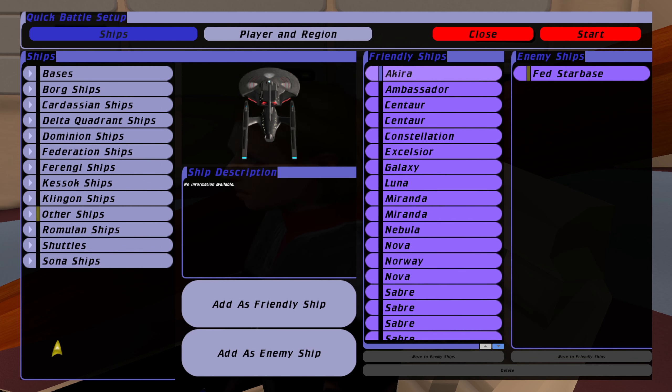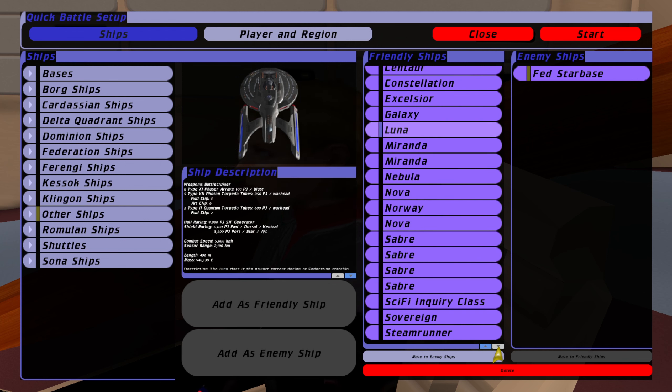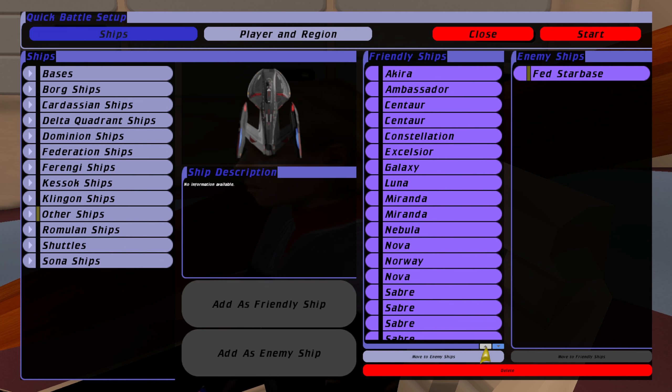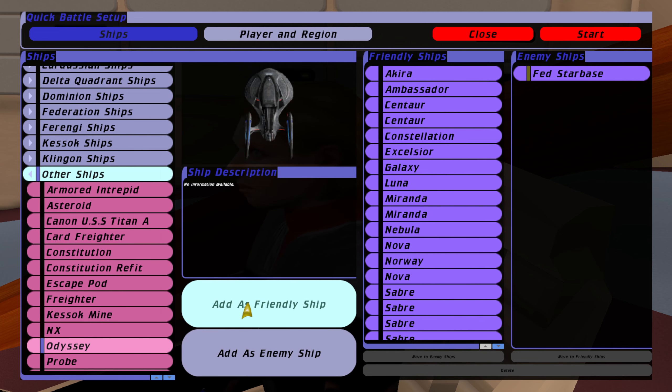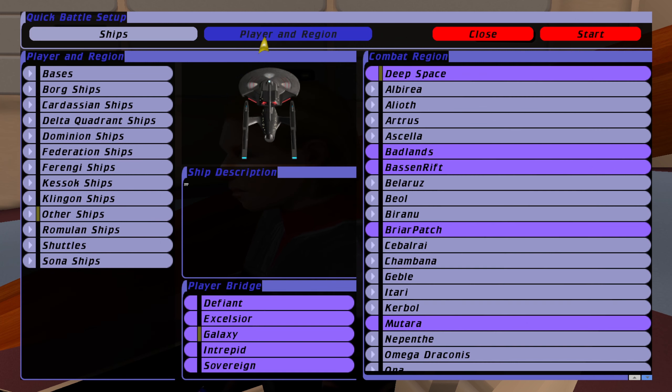We've got the canon USS Titan A with its cloaking device, brilliant. And we've got Captain Riker's old Lunar class vessel, and we've got an Inquiry class as well, which I think is in Star Trek Online. There is another one — the Odyssey — there she blows. We're going to add that to friendly as well.